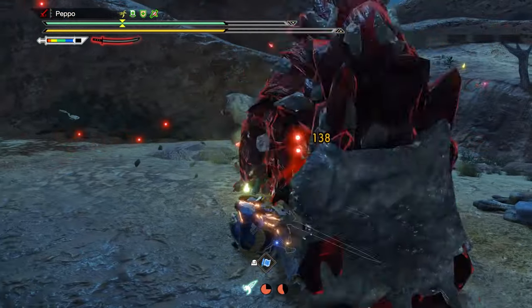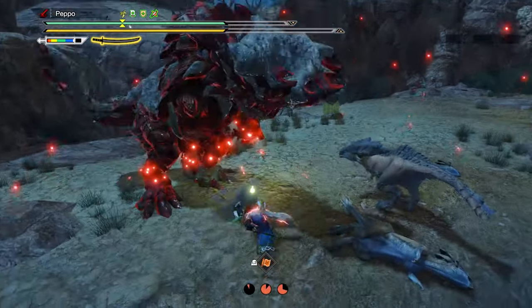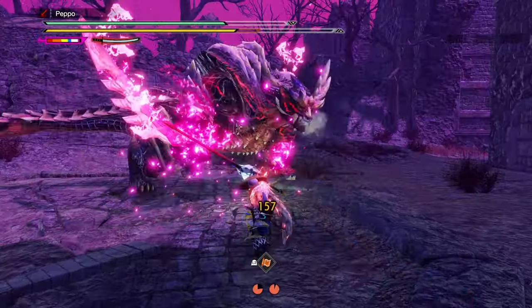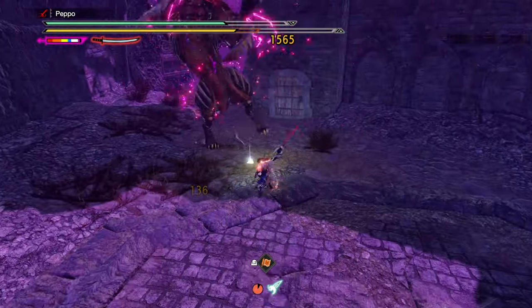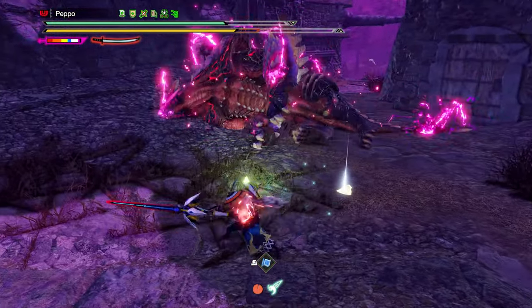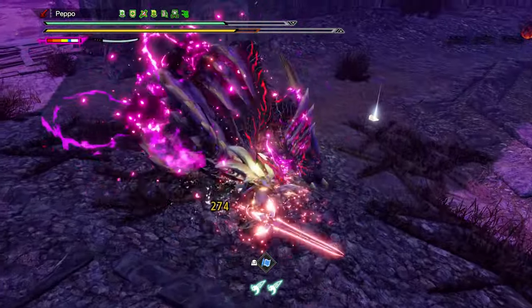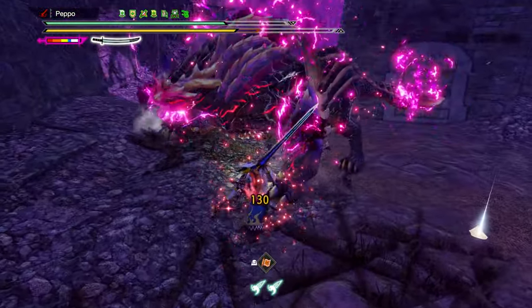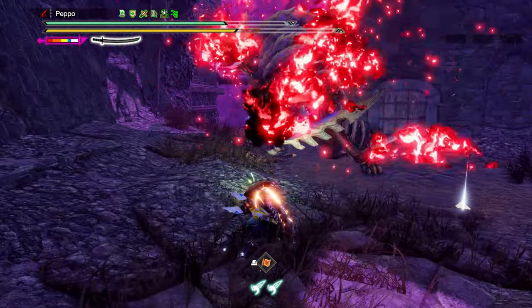If you then have a short opening, you can swap and perform a Helmbreaker, then go back and do a Sakura Slash to regain the spirit gauge level. You can even play with Iai Spirit Slash and swap during a long opening to perform Sacred Sheath Focus and finally a Spirit Release Slash. There are many more combinations — you just need to practice and eventually you'll efficiently maneuver between Red and Blue scrolls.